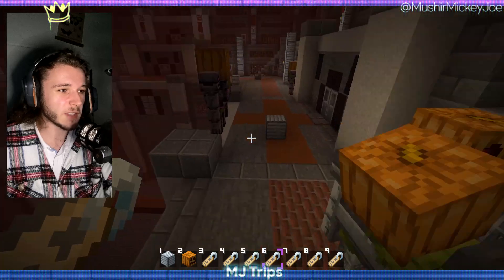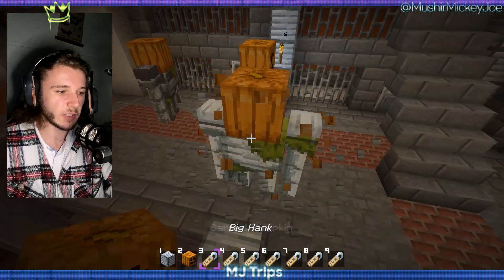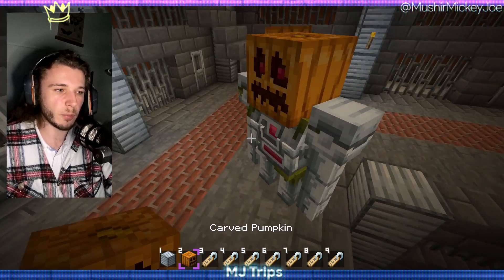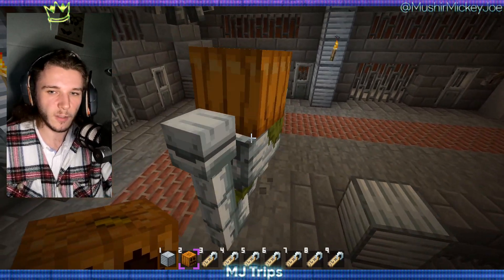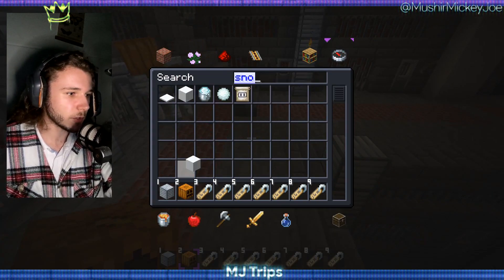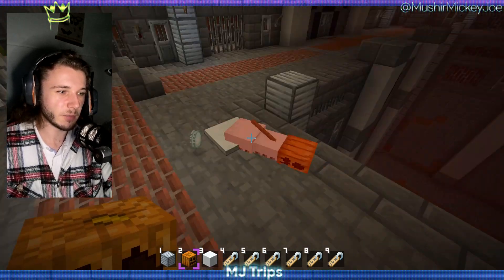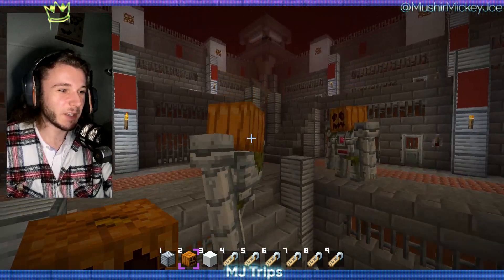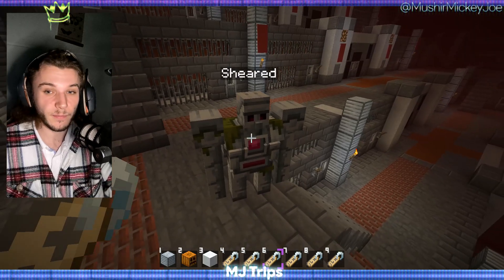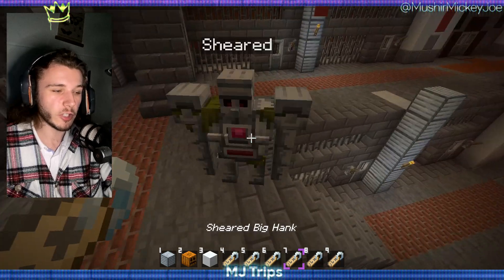Next variant — people are always asking me, I don't like the pumpkins when people tell me, they don't like the pumpkin on the iron golem. It's a design choice for me because a snow golem is also built with the pumpkin. We're in another rip — well, you got the point. So people say they don't like the pumpkin, and what I did is I added a variant without the pumpkin. If you add 'sheared' to any name, it'll shear the iron golem.